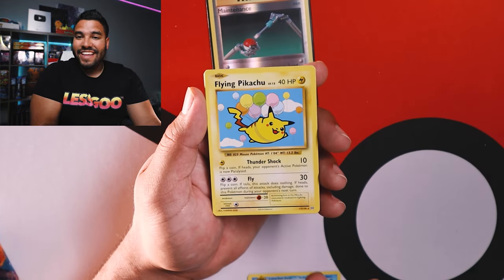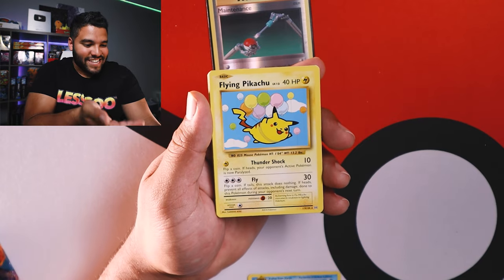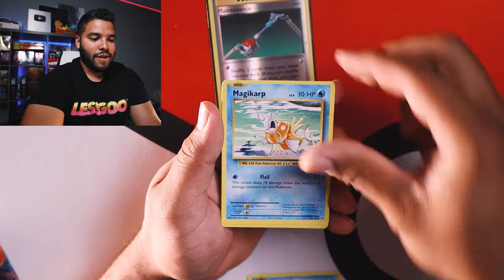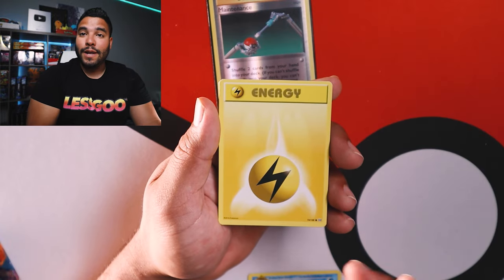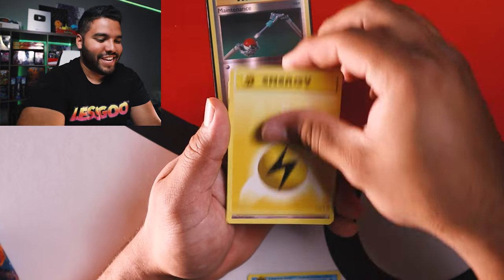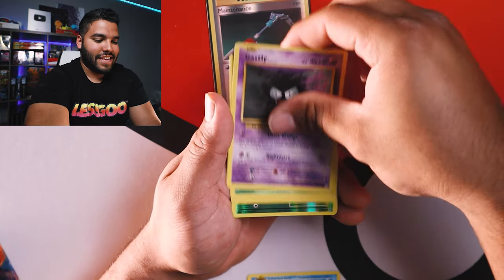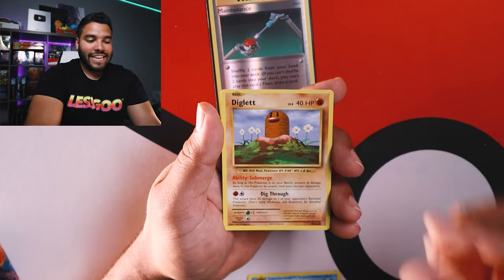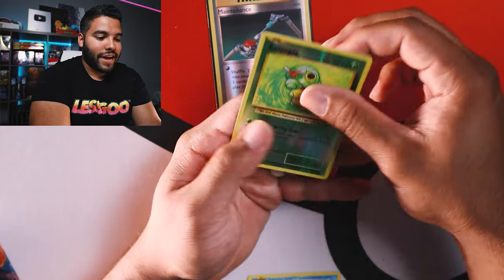Let's get into it. We got Starmie. Jigglypuff. Flying Pikachu — let's go, that's a card that I want! Haunter. Magic Energy. Yellow Energy — the vibe, the memories. Yellow Energy. Gastly. Caterpie. Oh, I think I saw something back there — Diglett and a reverse holo Caterpie.